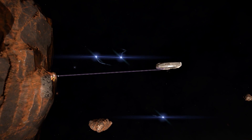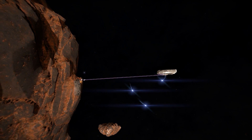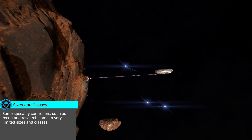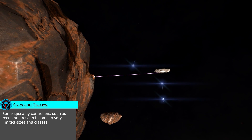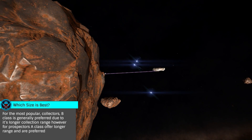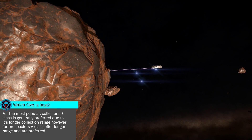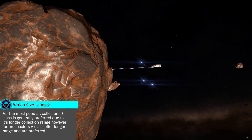Limpet Controllers only come in odd sizes, from class 1 through 7, and in A through E classes. For the most part, they follow standard module rules, with A class having the longest lifespan, B class the longest range, and D class the lightest. The engineering blueprints lightweight, reinforced, and shielded are available for many.